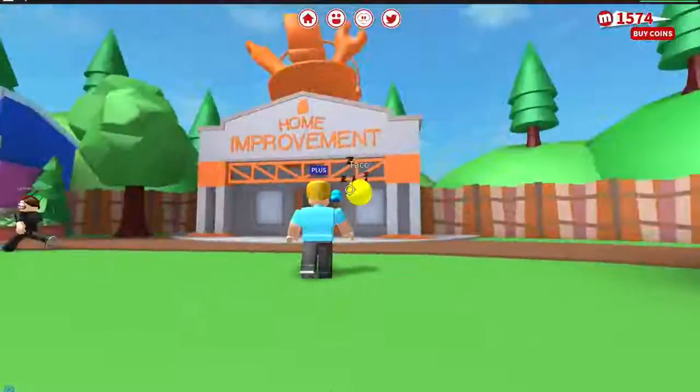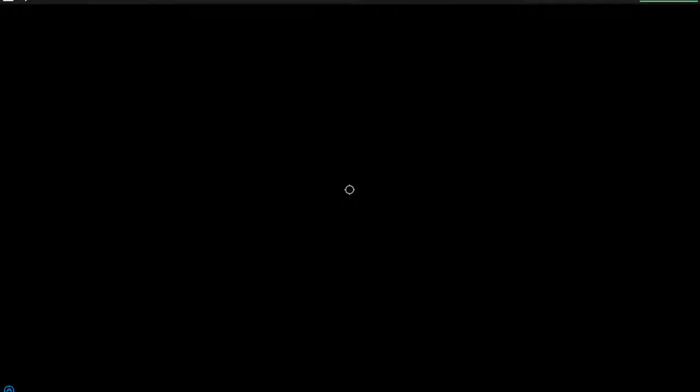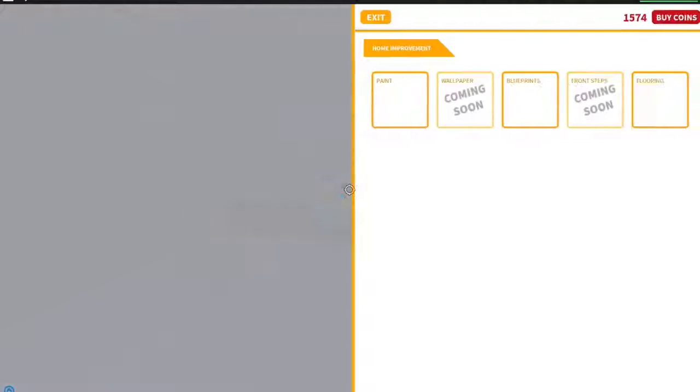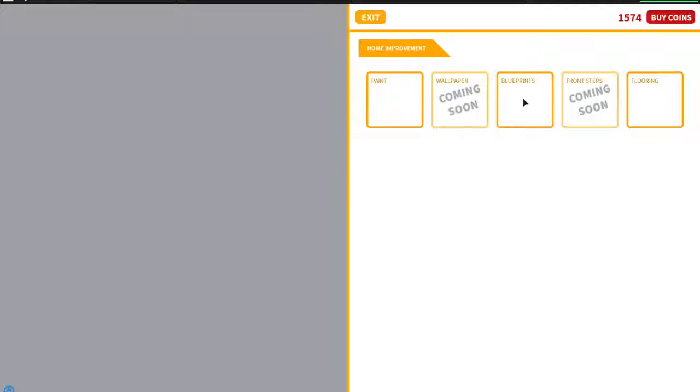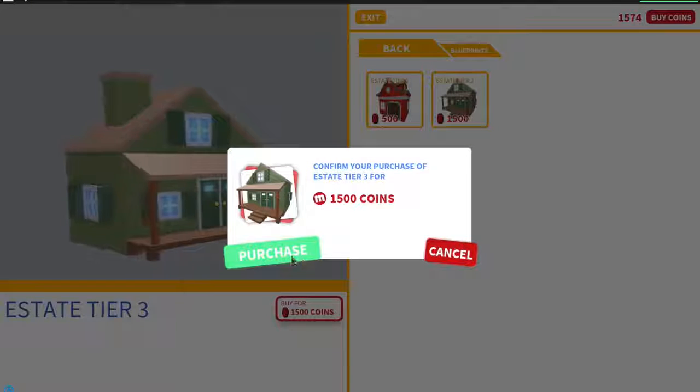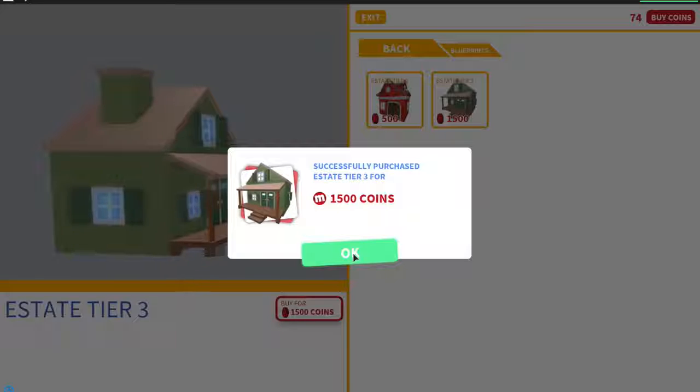Alright, let's go to home improvements and get my upgraded house and see what it looks like on the inside. Let's talk to the dummy over here — blueprint right here costs 1500 meat monies. We're gonna go ahead and buy this — purchase, yes please! I bought a new house, I'm a new homeowner!